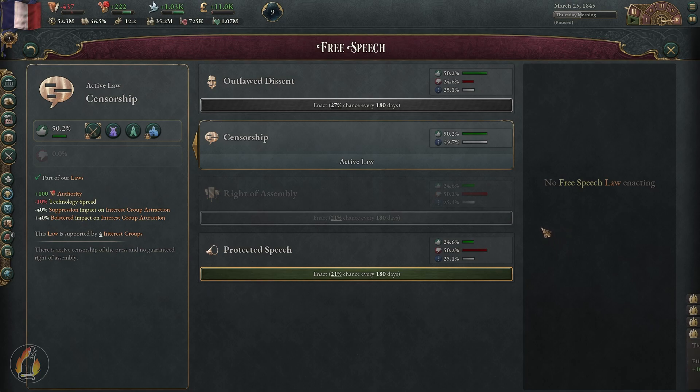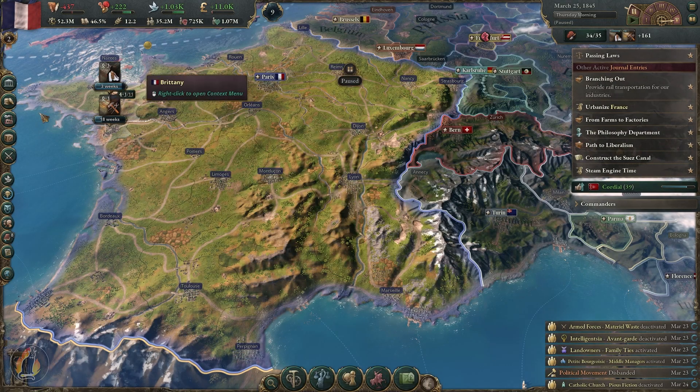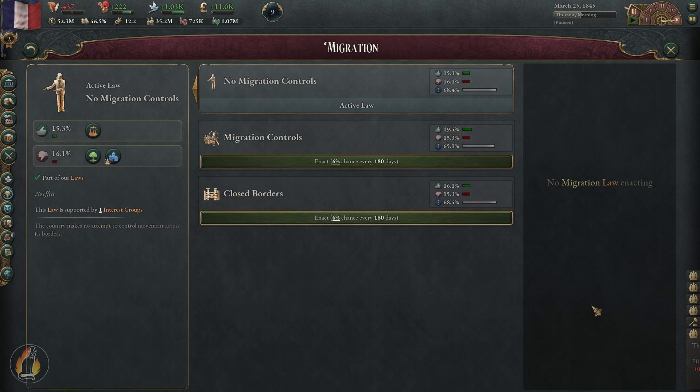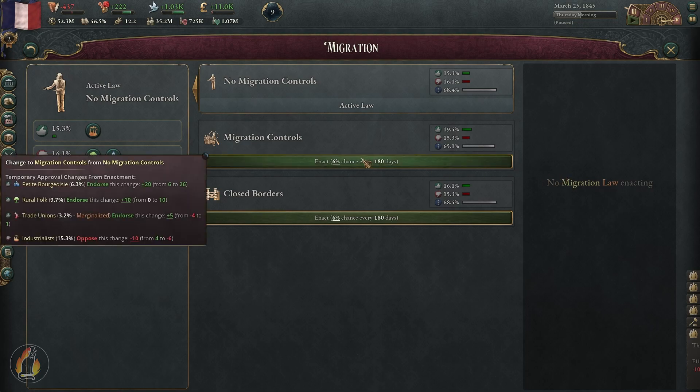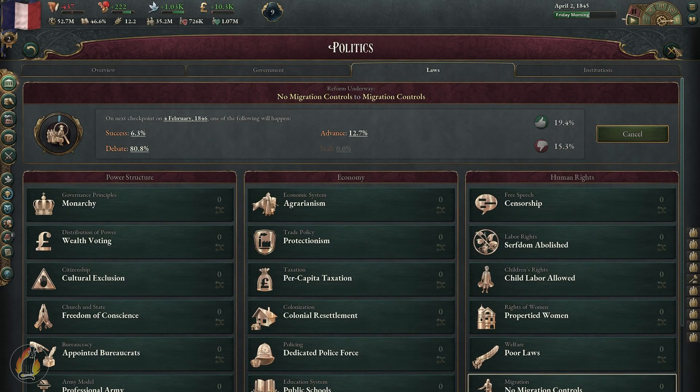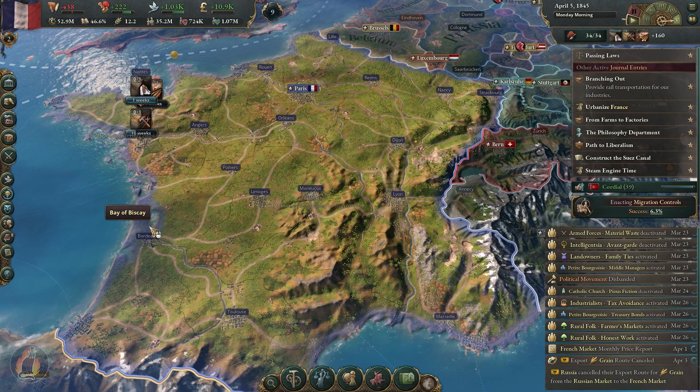We've just cancelled the law we were trying to push through for the right of assembly, because we have more dissenters than those approving it. So we are now going to change the law we're going to focus on, and we're going to push for migration controls. Our money is starting to go back up — excellent.